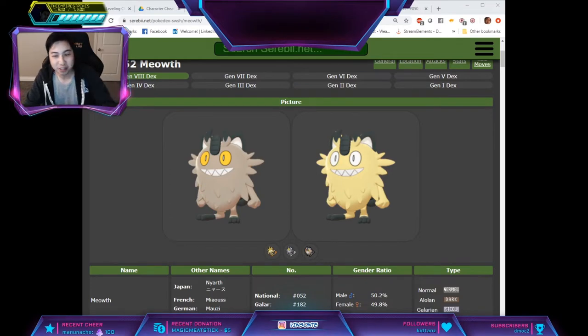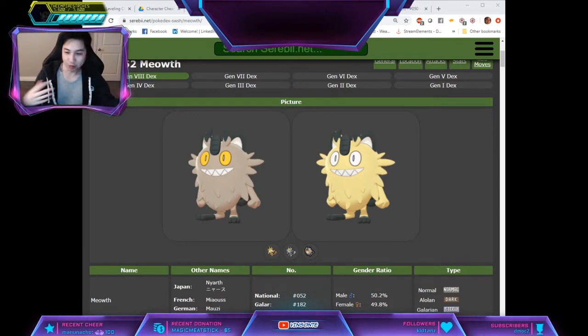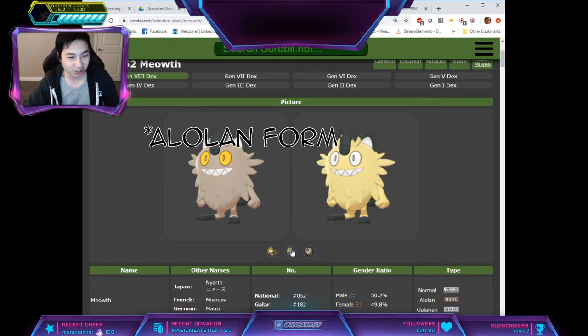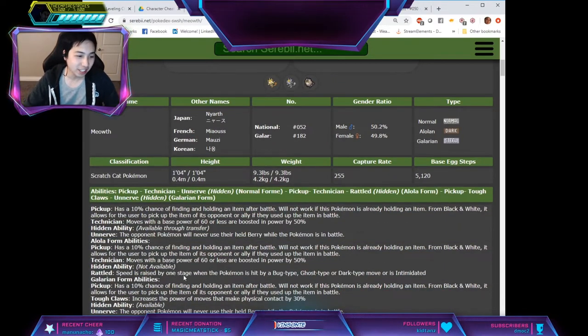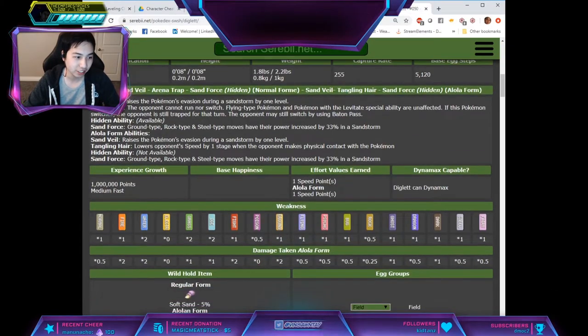Thank you to Karthi for bringing this to my attention. Pokemon Home just pretty much dropped, and now we can trade in our Kantonian and Galarian forms into Sword and Shield. And if you notice, the Hidden Ability for the Alolan form is not available — same thing for Diglett, unavailable.